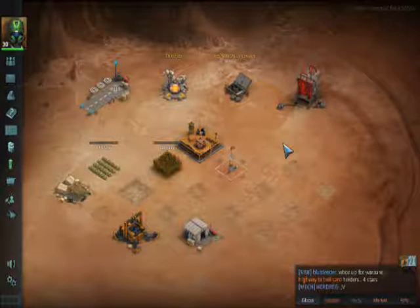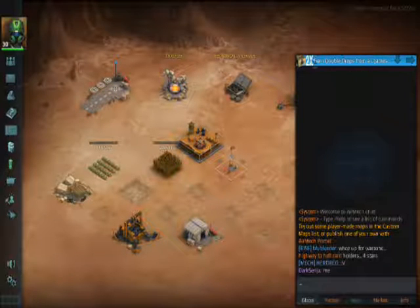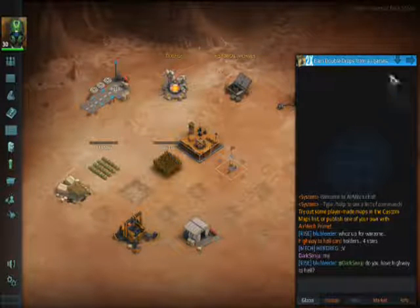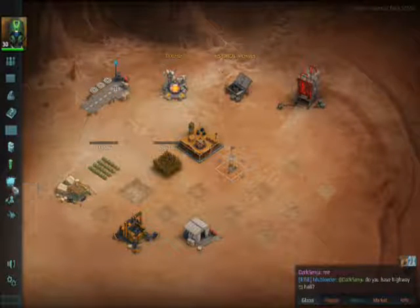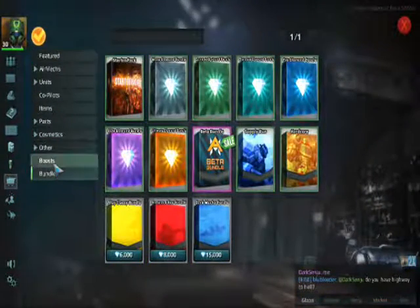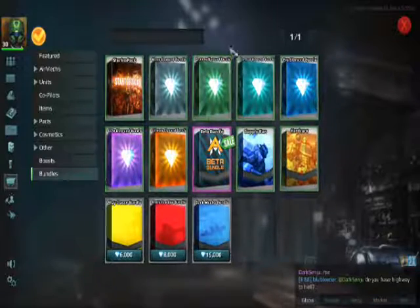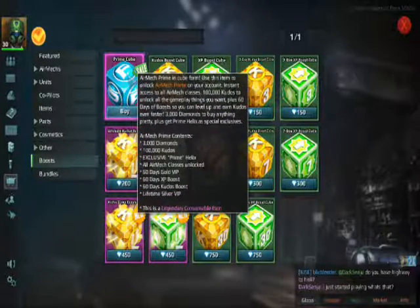The first thing you're going to need to do is buy Air Mech Prime if you have not already. To do that, you would either click a notification that would appear up here for you, if you haven't used that up yet, or you would go into the shop.